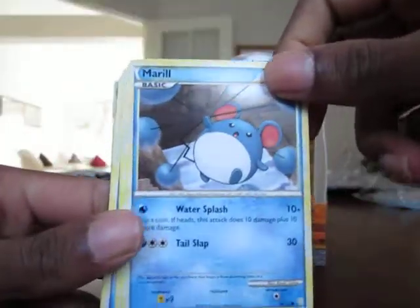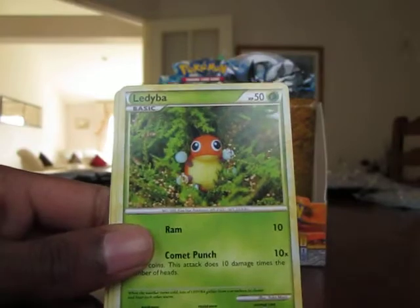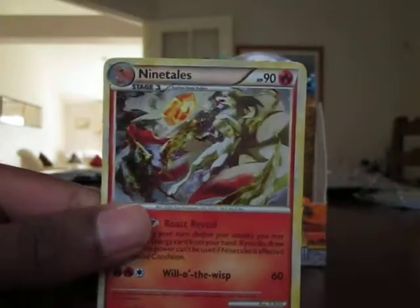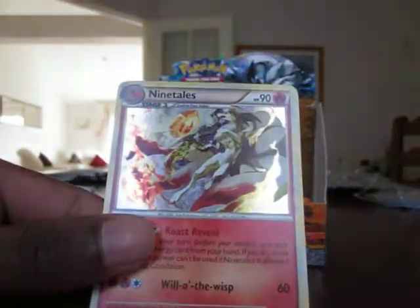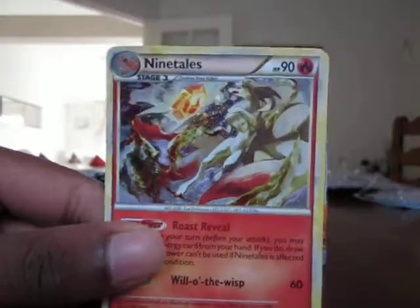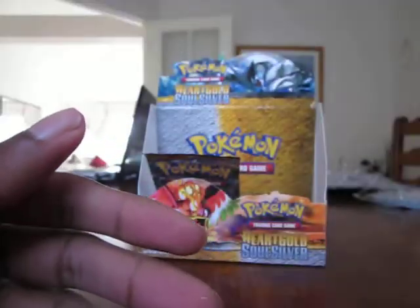Finish on a good note — this has been a great box. They really stacked these HeartGold SoulSilver boxes with primes and legends and everything. Meryl, Exeggutor, Ladyba, Hoppip, Delibird, Igglybuff, Reversal, Shuckle reverse — which is a rare — and yes, Arcanine then Ninetales holo! That's an amazing card, really really nice looking. Sort of floating in the air — kind of reminds me of Naruto a little bit, maybe it's just the nine-tailed fox thing. But that's a really nice card, beautiful.